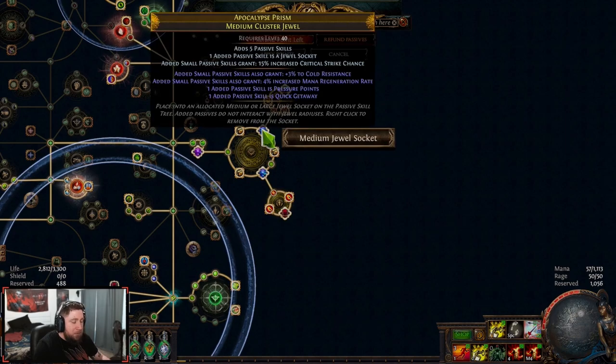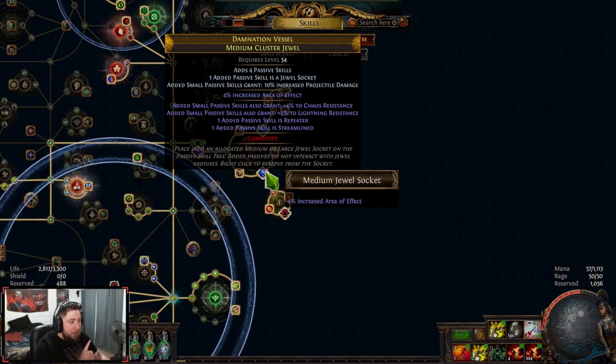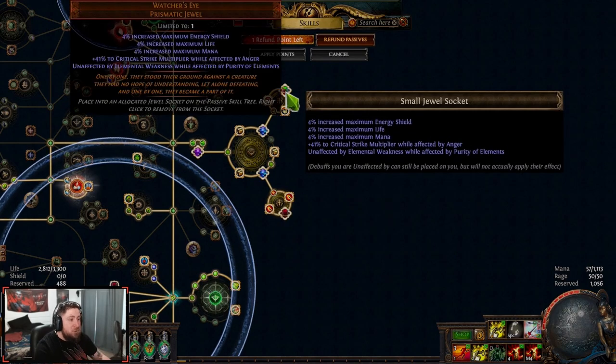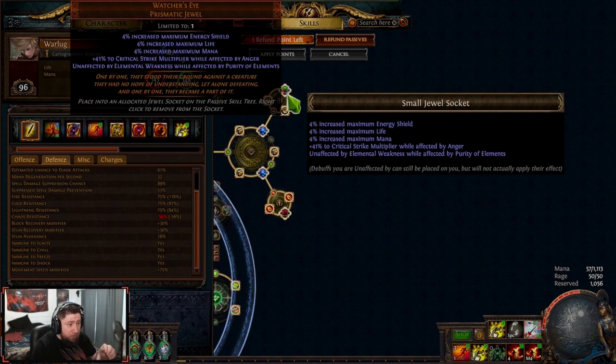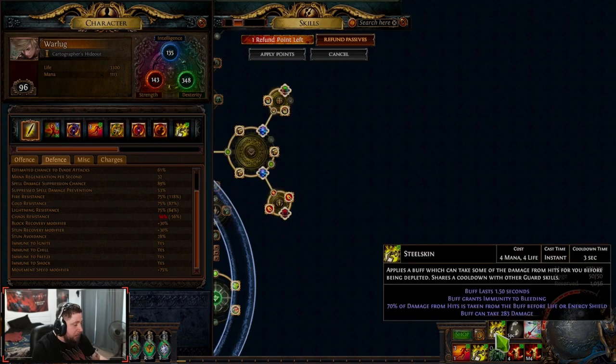For cluster jewels, we want Medium Cluster Jewels with Pressure Point and Quick Getaway for more crit chance, attack speed, and move speed. We have another with Streamline and Repeater for more projectile damage, speed, and attack speed. Our Watcher's Eye Prismatic gives Increased Crit Strike Multiplier while affected by Anger, and Unaffected by Elemental Weakness while affected by Purity of Elements — so we don't suffer elemental weakness on maps. We also have a Crimson Jewel with Corrupted Blood cannot be inflicted on us, which is very important as damage over time really hurts us.